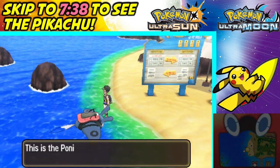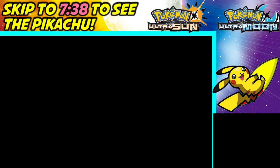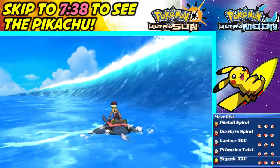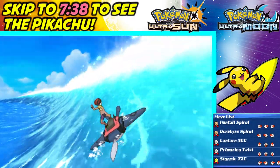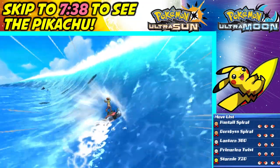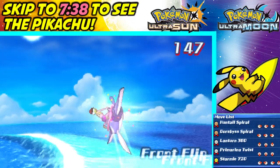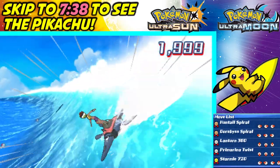Okay, so here we are on Poni Island. Let's talk to the Mantine. I don't think it matters where you go as long as you're going from Poni Island — I think that's what counts. The high score right now is, I believe, like 58,000 on this beach, so I'm definitely gonna have to pull off a lot of awesome moves and avoid the obstacles.